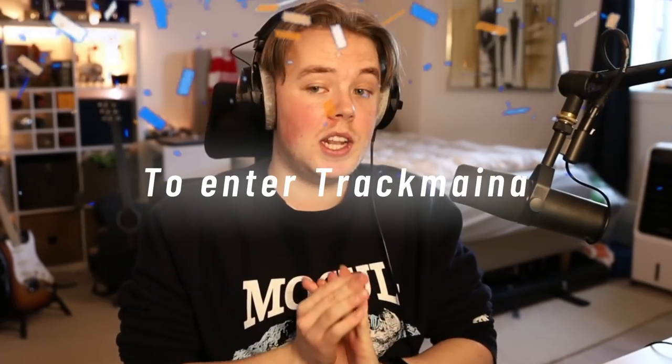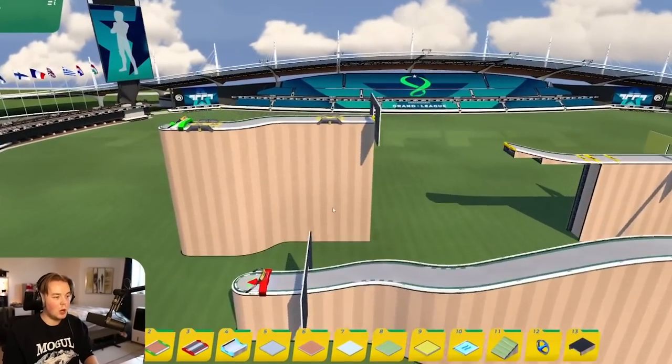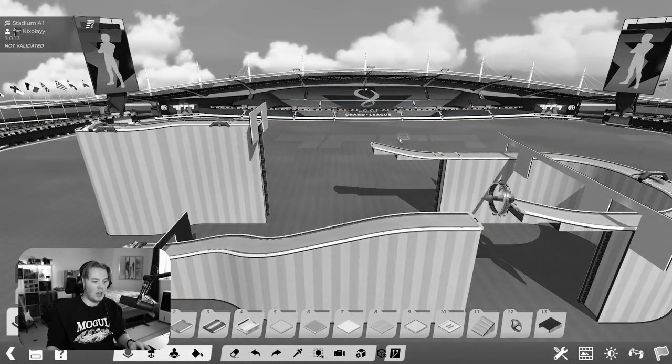It's time for the main content of the day — we're going to enter TrackMania and enter the track editor because we have a mission. Let's enter the map editor. This is Stadium A1. Now, is it one-to-one copied? No, I don't think so. I think this is technically supposed to be, but I'll show you why I did it like this.